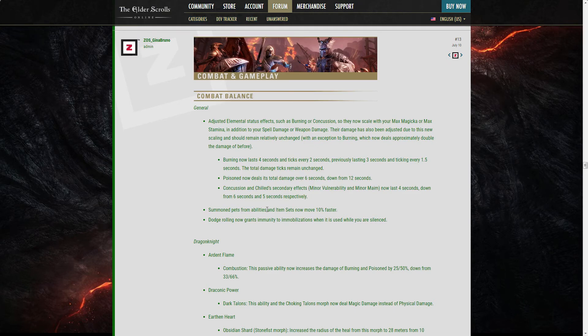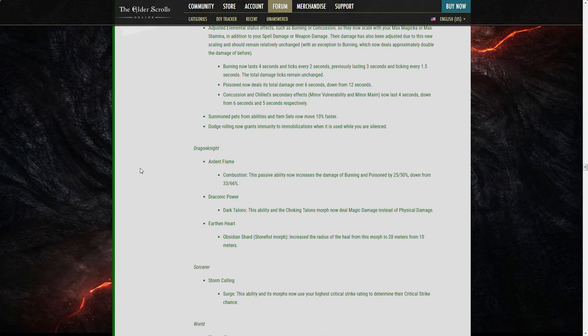Summoned pets from abilities and item sets now move 10% faster — they're still stupid though. Dodge rolling now grants immunity to immobilizations when used while you are silenced. It was already granting immunity, but I'm guessing the silence itself, like in the gate, was preventing you from applying that immunity buff on yourself. This should fix that.